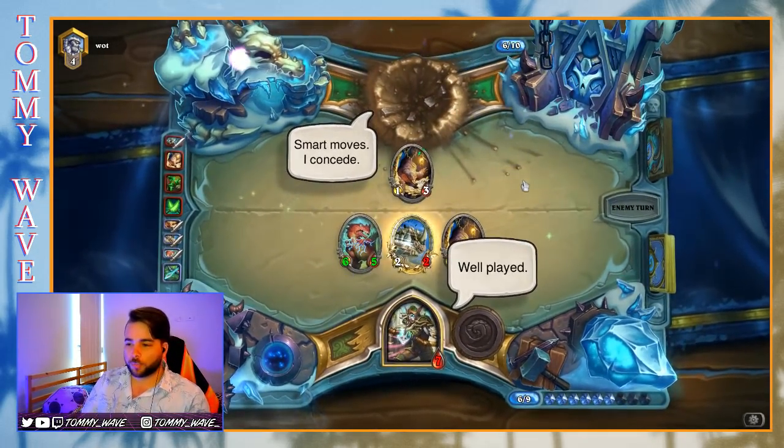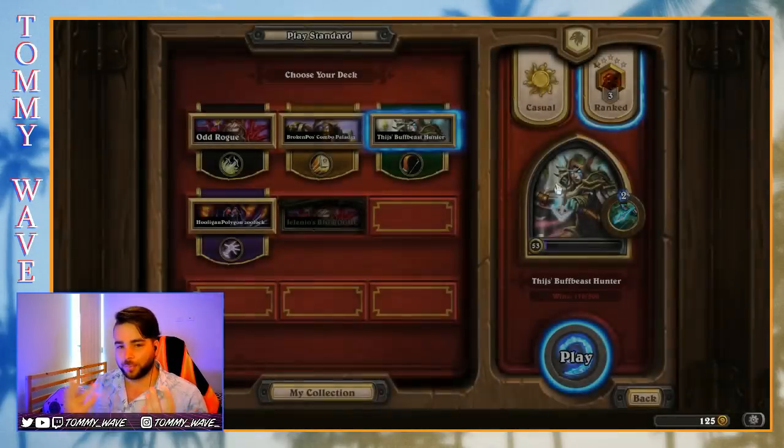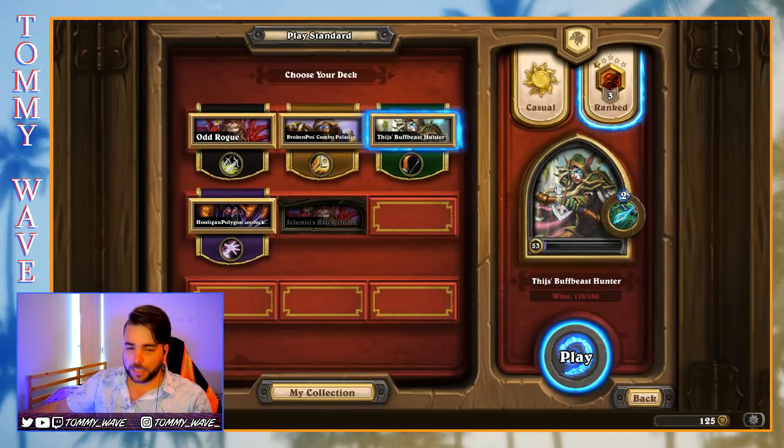That was a really, really tight one. I think our opponent played well, though they made a couple of mistakes that I think are a bit of newbie traps when playing Odd Rogue. The main one is if you dagger on two, you actually have to think about whether you want to throw that dagger at the opponent's face. Is your opponent on a deck where you're going to need to use your dagger to trade on turns three, four, five, six? In the Odd Rogue versus Beast Hunter matchup, you're definitely going to use that dagger to trade more often than not.